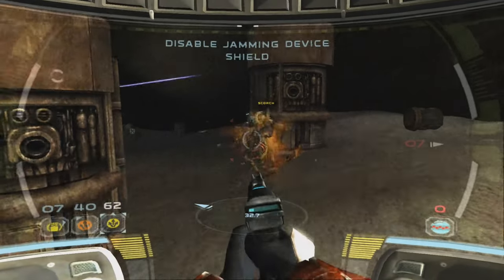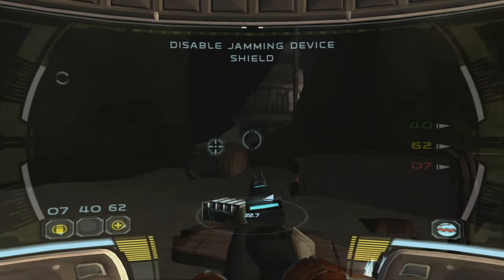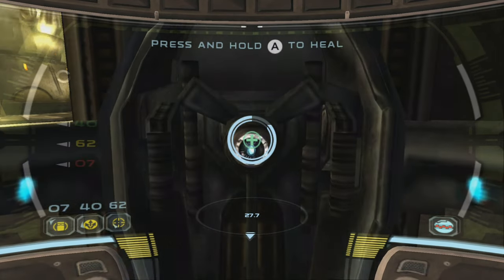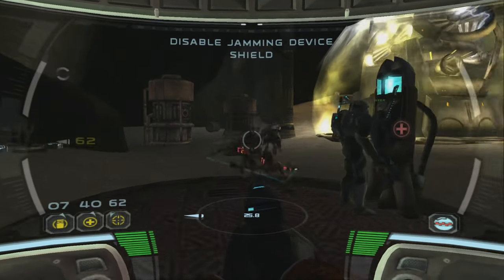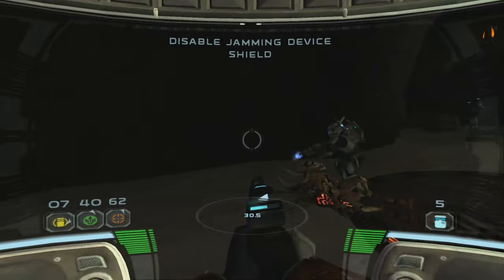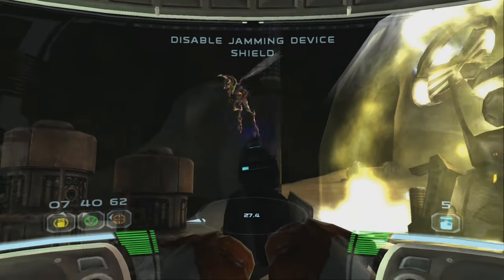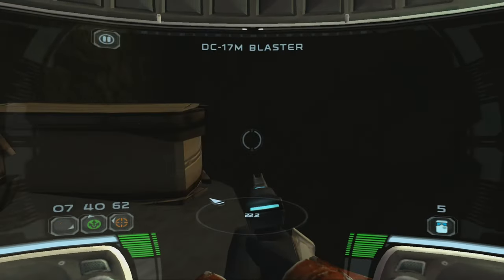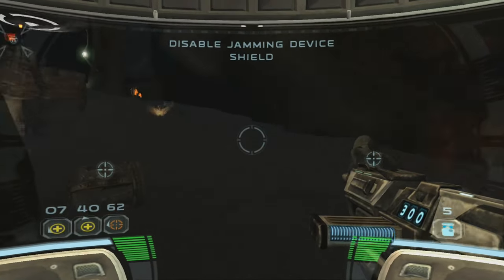I appreciate the assist. Delta Squad, let's take it down. Control is destroyed. I am actually shocked we haven't cleared out this room yet. Everybody good? Everybody done the healing thing? There's a computer console at the opposite end of this room - you must control the shield to the jamming device. I'm going to move ahead here and prepare for battle.